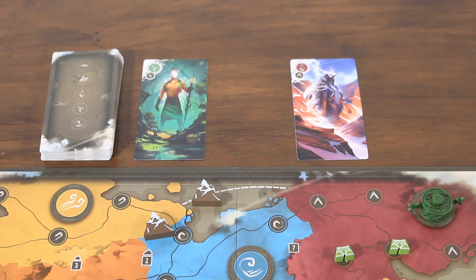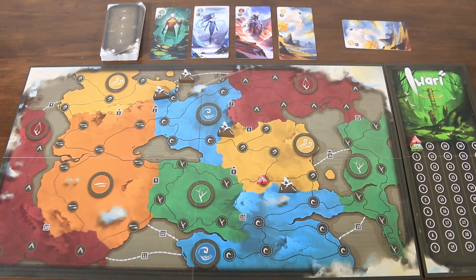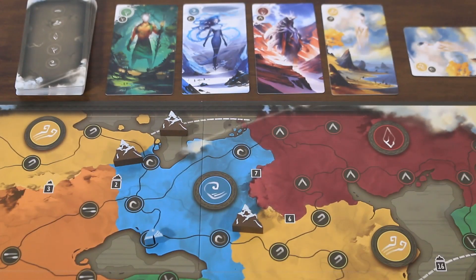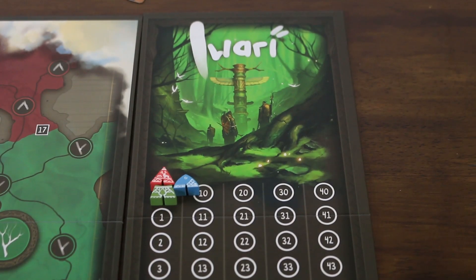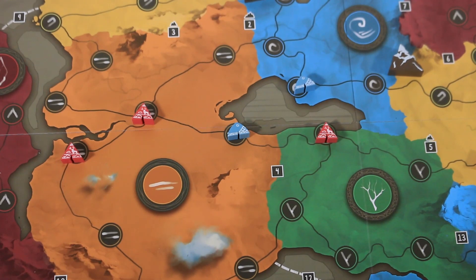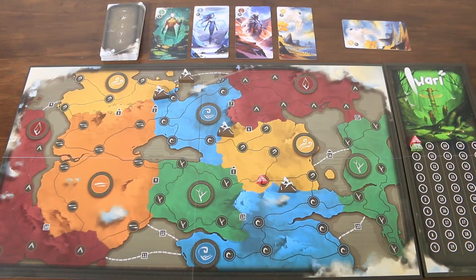In a two-player game we introduce a dummy player to keep the map tight — but this isn't an automaton; you're still competing against each other. If a player still has a card in their hand at the end of their turn before drawing up, they must take an action as the dummy player: choosing a territory, spending a card, and placing a piece just like a normal player. The catch is that this dummy player scores points, so it's possible to be beaten by it. More likely though, your opponent will use this extra turn to spoil your best laid plans — but you can do the same.